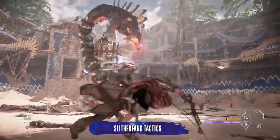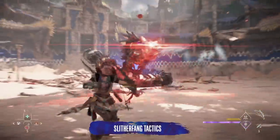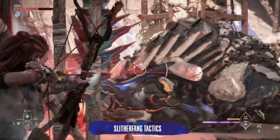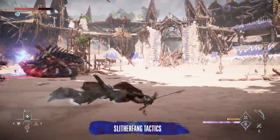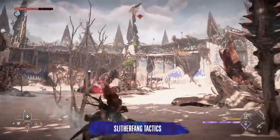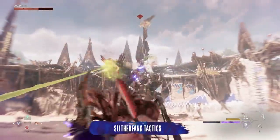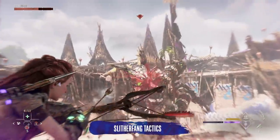Slitherfangs aren't particularly difficult to take down, but the one thing you're going to want to get rid of as soon as possible is that damn electric rattle tail. The Slitherfang's tail throws shock orbs and sends out shock waves that'll stun Aloy, priming her for a damaging follow-up attack. Aside from being frustrating to have Aloy out of action for a couple of seconds, it means you're more vulnerable to death. Getting rid of that tail should always be your first priority.